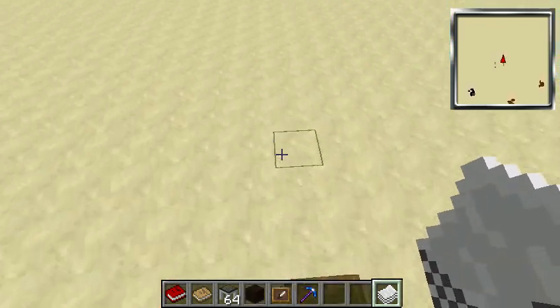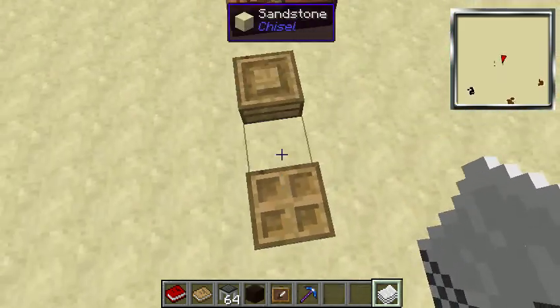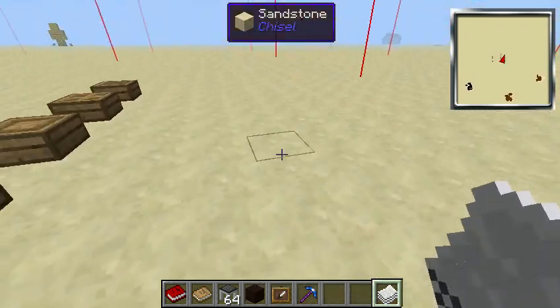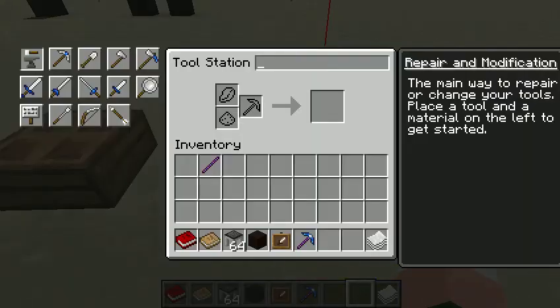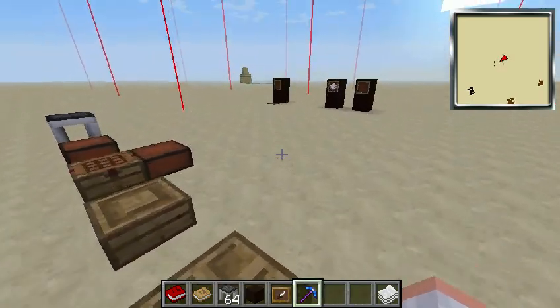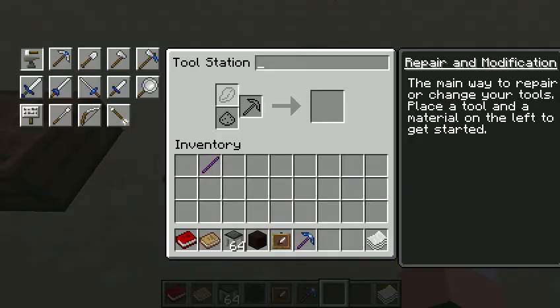You guys can see how the smeltery is made in that video. Before we begin, we're going to take a look at these things I have lined up. First we have a tool forge — it's basically a tool station except it has more stuff to make. With the tool station you combine different stuff to get these types of items.